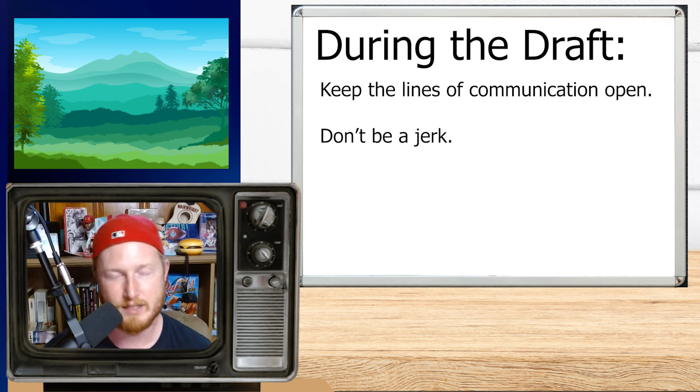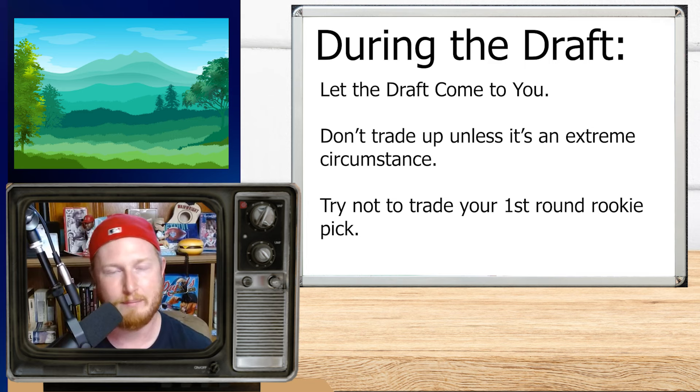Keep the lines of communication open in your dynasty league — don't be a dick. Alienating yourself in a dynasty league is a horrible way to succeed, because if you alienate yourself from the league you're alienating yourself from trading with other people. There are 11 other people in a 12-person league and you want each and every one of them as a potential trade partner. Let the draft come to you — don't feel like you need to trade up, and I would actually advise against trading up if you can help it. It rarely works out unless there's extraordinary value, like Patrick Mahomes falling to pick nine in a super flex. And don't trade your future first-round rookie pick in the dynasty startup — that rarely works out well either.